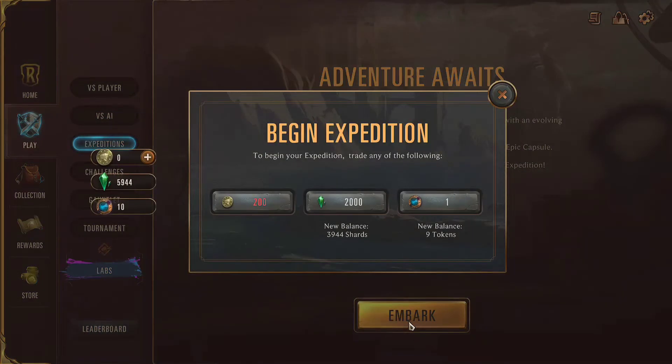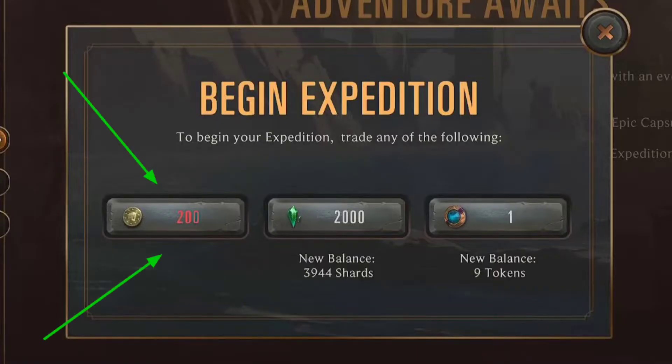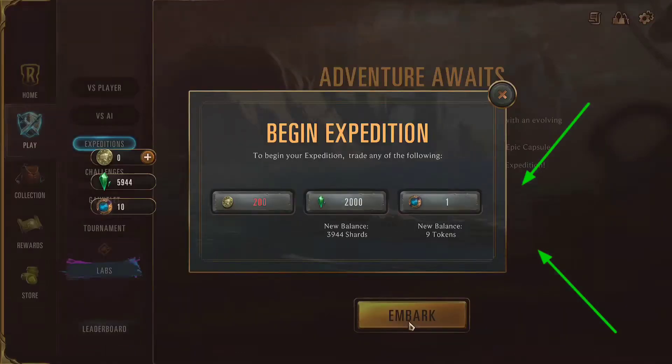And then you would hit Embark, and then you have the choice on what currency you wish to use to begin your Expedition. It either takes 200 coins that they like to use, which you pay for with real money, or the shards that you use to be able to get new cards, or an Expedition token.